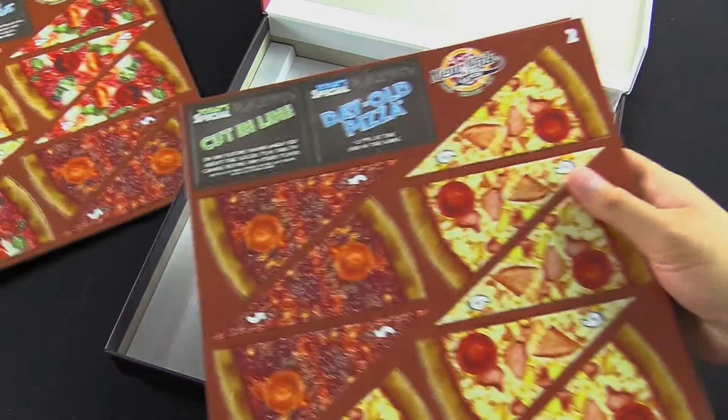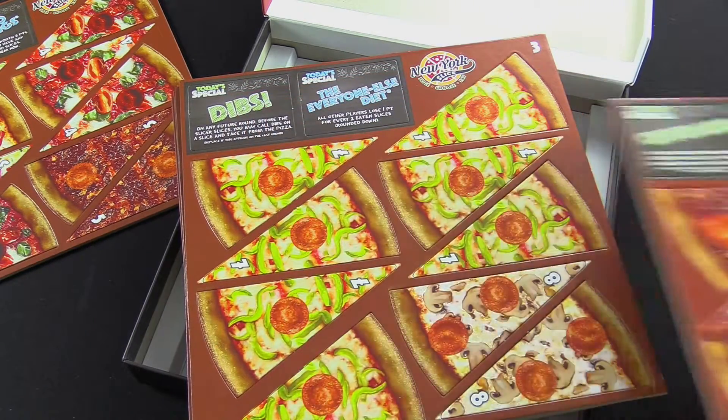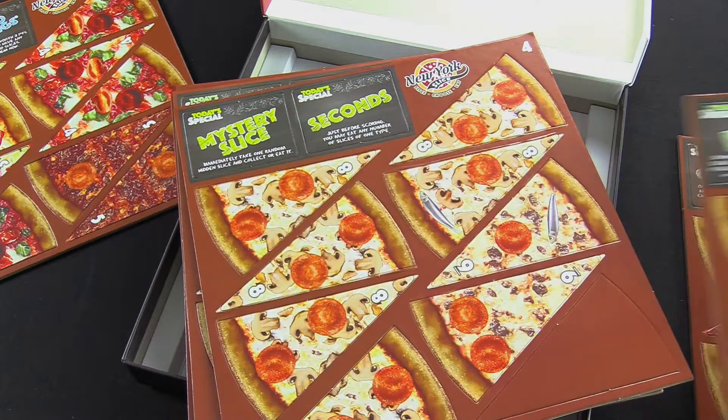Here's a couple more of the boards. We have a Hawaiian pizza, looks like a barbecue — a little cut in line. I want a barbecue pizza now. Mushroom, some peppers. Everyone else diet.